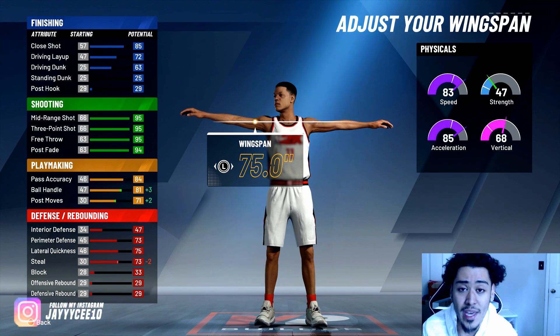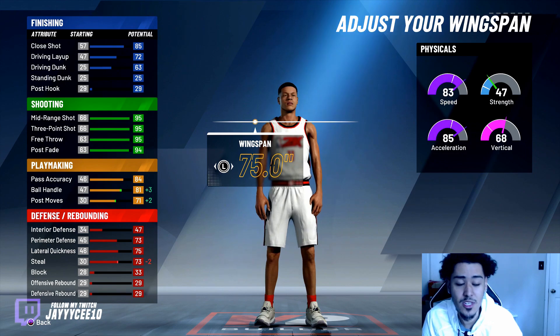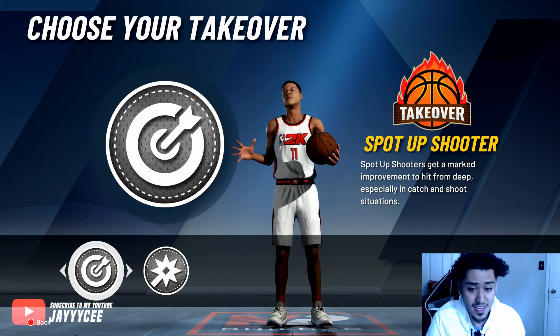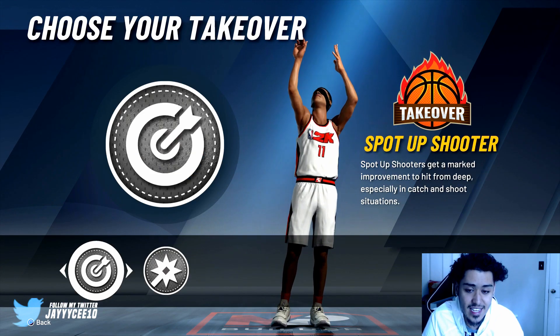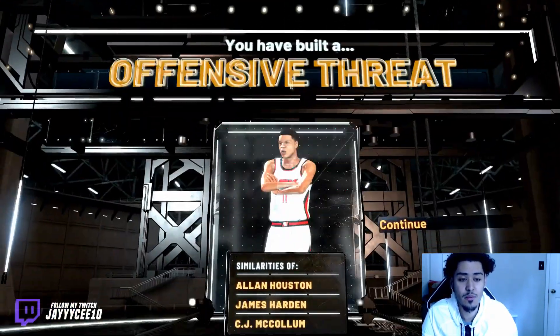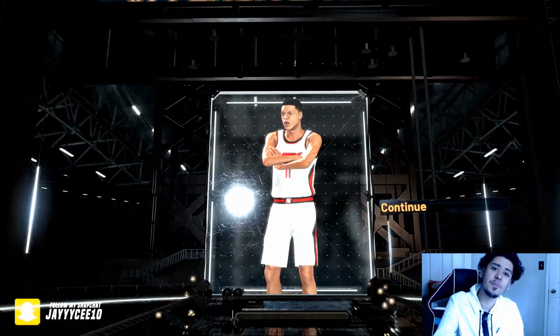Our ball handling is now at 81. Once we get some boost and stuff like that it's gonna be real good. I'm really debating with this build — the only bad thing is I'm not gonna be able to speed boost, but this build is gonna be a lethal, lethal shooting build. It's like the sharpshooter shot creator from last year basically. I'll go with spot-up shooter and put yes. This is basically like the shot creator and sharpshooter — they call it offensive threat on here.